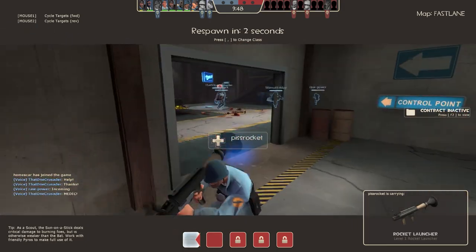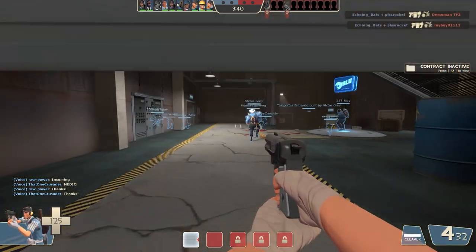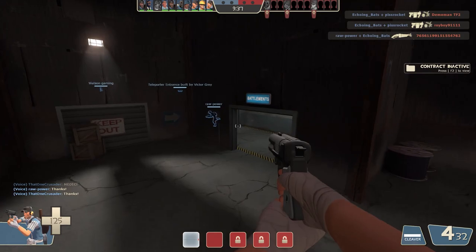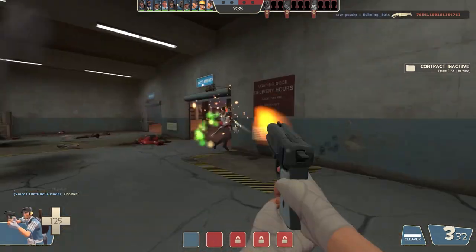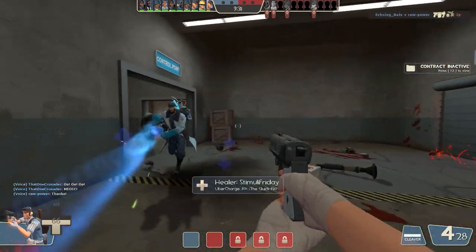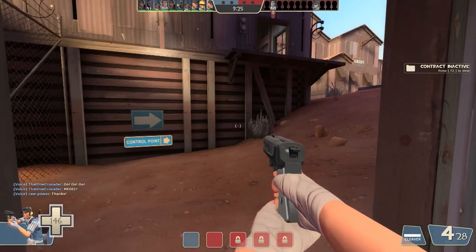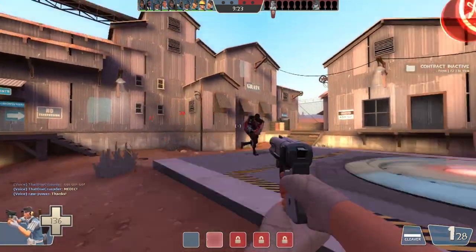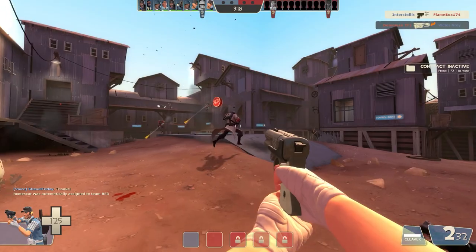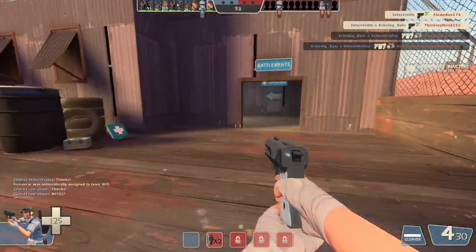I take the Force of Nature over the Shortstop honestly, and I'd probably take the Back Scatter too - but that's because I'm weird and I like those mini-crits. See, you have to be so on point with your aim when you're up close with the Shortstop, whereas with the regular Scattergun due to the spread you could get lucky. When you do hit from further distance, up-close damage isn't that bad either.